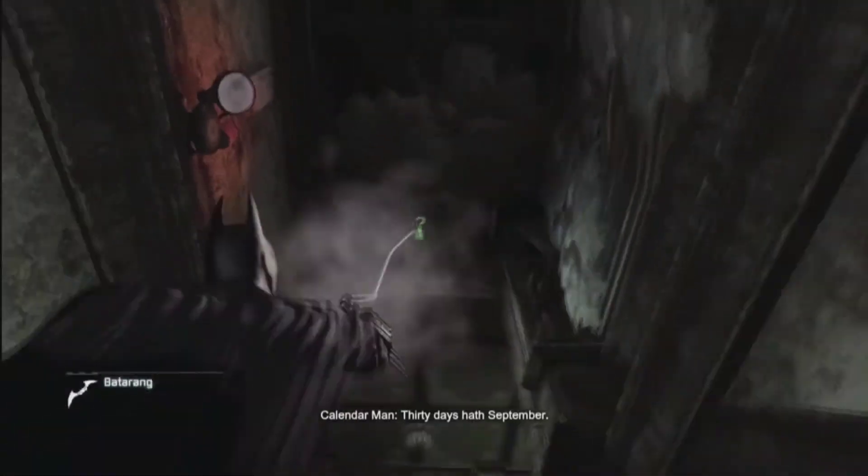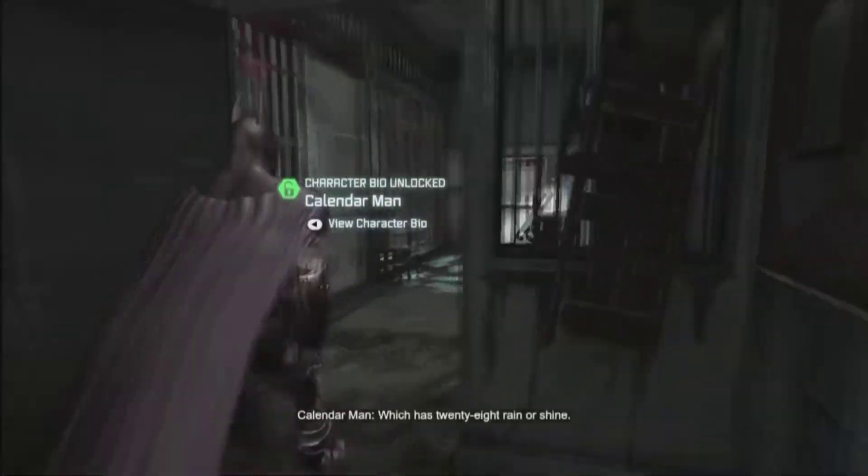Here's the first Riddler question mark you can get. Right there — just turn around, down here. You have to select a batarang and throw it through the electricity.